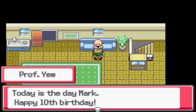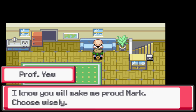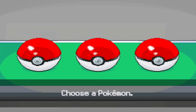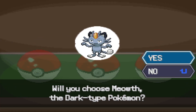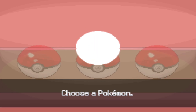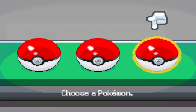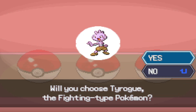It's Mark's 10th birthday and the professor has brought three starter Pokemon to choose from: dark-type Alolan Meowth, fighting-type Tyrogue, and Solosis. Solosis has two evolutions but they're very late. Tyrogue is the pick — the hope is to get Hitmonchan, though Hitmonlee or Hitmontop are also fine. Hitmonchan would be the preferred evolution.